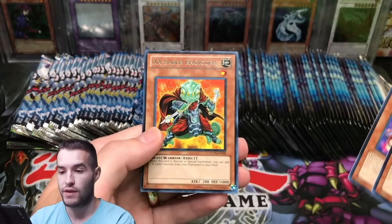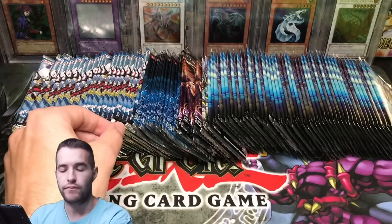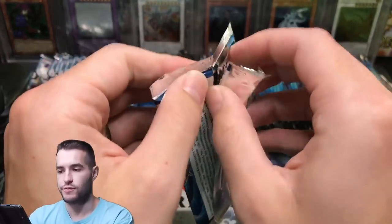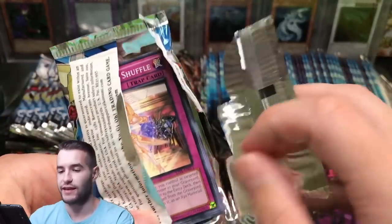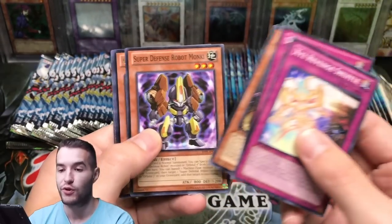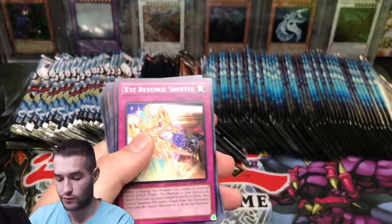Okay let's see what we get — Kaiku, XX Saber, Regura. Let's keep going. We're doing Judgment of the Light now, let's see what we can do. 100 packs, this is going to be pretty fun. I still have a few Toon Chaos boxes sitting around — I figured I'd open them. I could have sold them but it would be way more fun to open them.